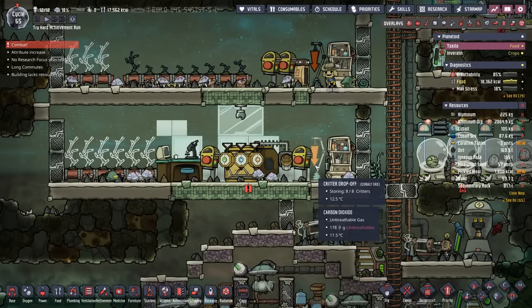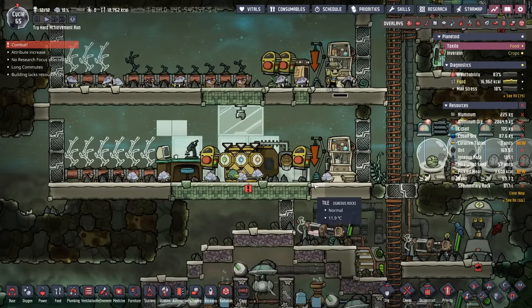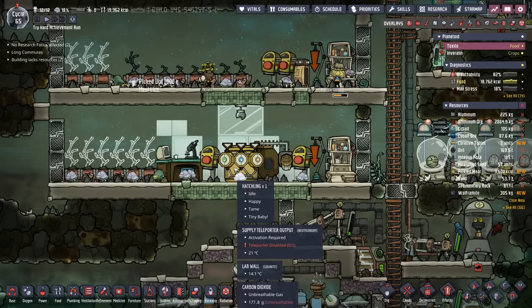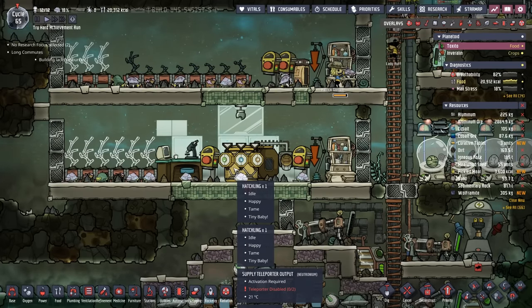Our last stable has eight critters in it — granted they're all babies — but in five cycles they'll all be adults, which will put us at cycle 70. That means we'll have 30 cycles in order to eat about 350,000 calories. So I think we're actually going to make it.